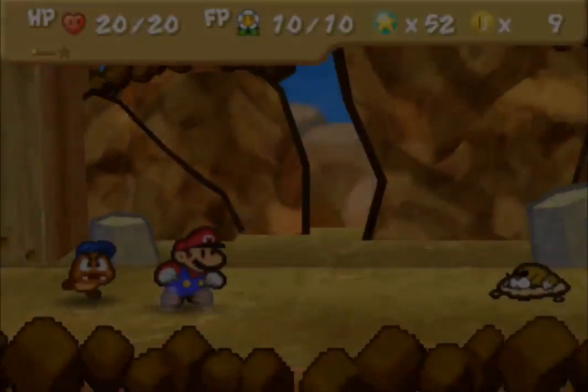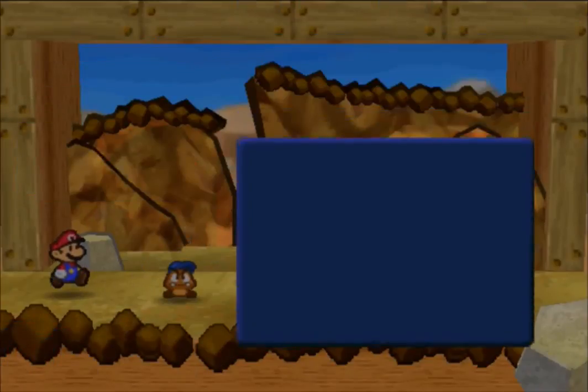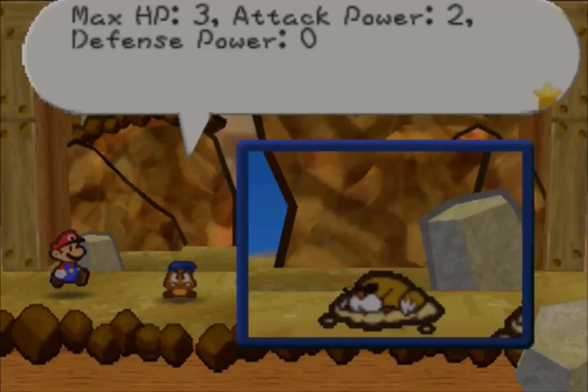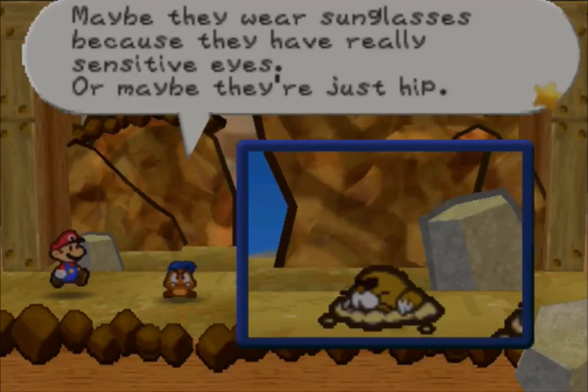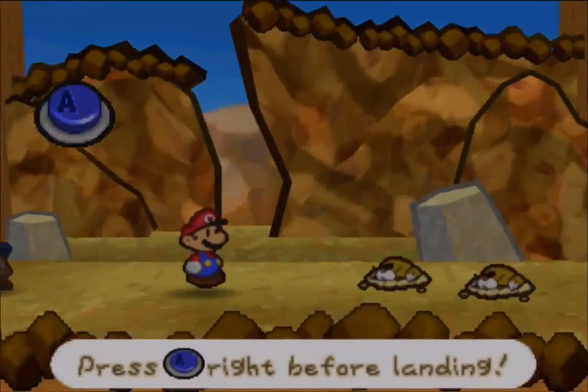There we go — this is a Monty Mole. Max HP is 3, attack is 2, defense is 0. And to attack, they throw these rocks.